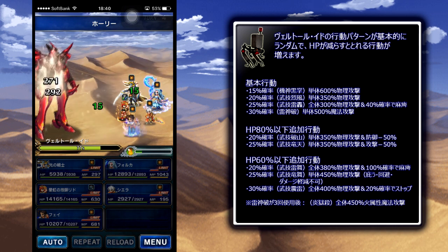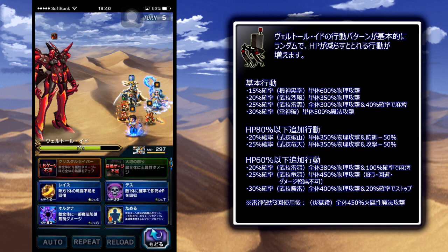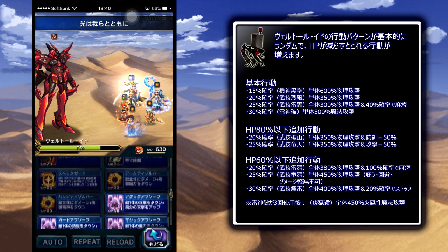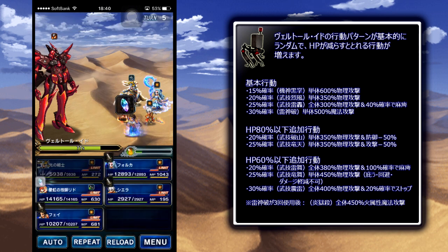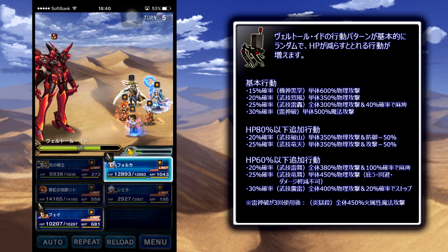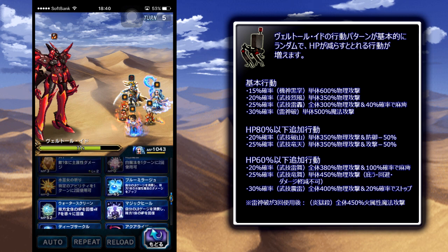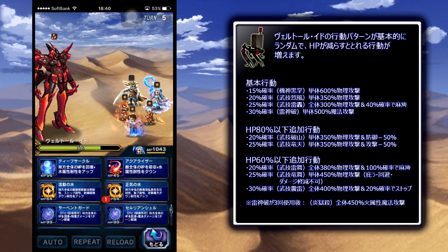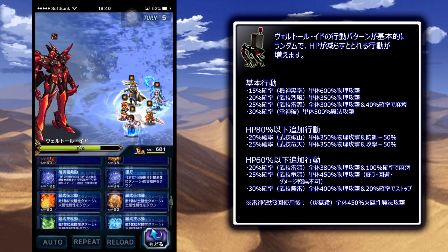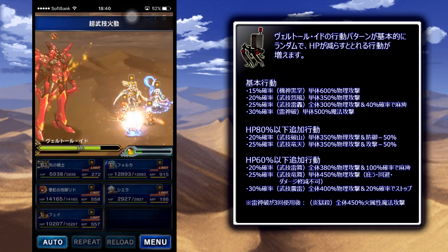For a character like Ellie, she has a bunch of abilities that just happen to be magic-based, but those are actually abilities and not magic. In that case, Folka's Blue Mirage will not increase the damage of those attacks. So don't make the mistake that some people on the Japanese side of the game have been making.